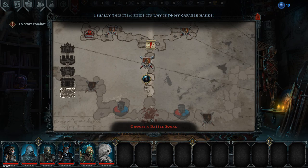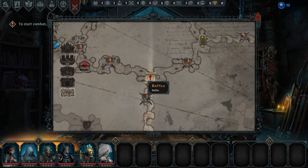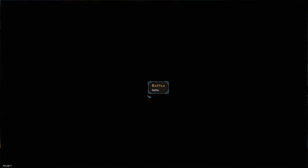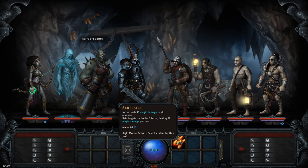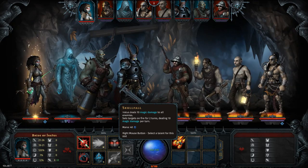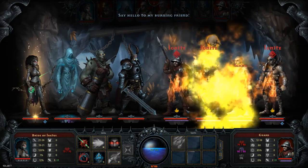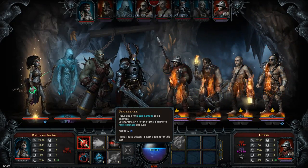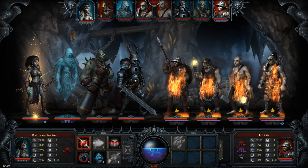Let's send Erotus and our group off to murder more. Skull Fall — what does that do? Ten magic damage to all enemies and sets damage. Say hello to my burning friend! That cost a lot of mana, but it was a really cool ability, so I'll give it a pass.